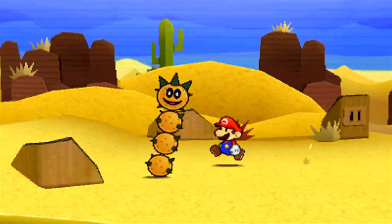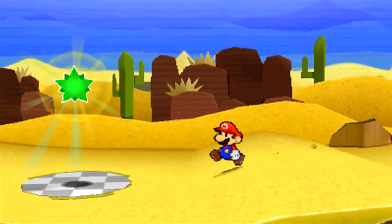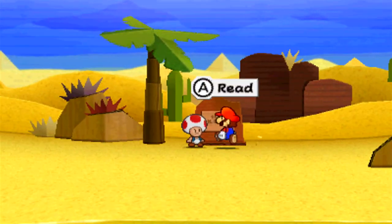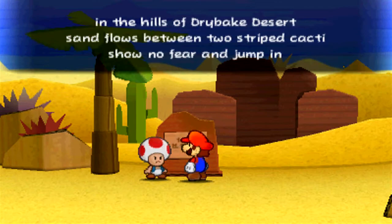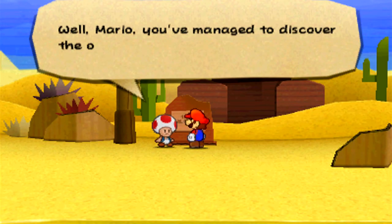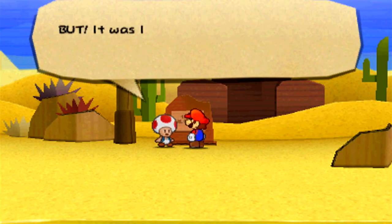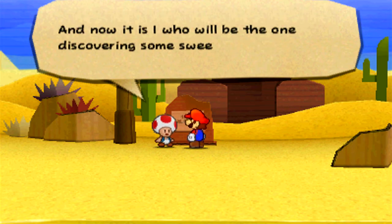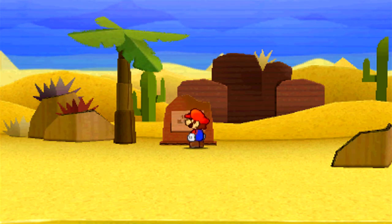That's actually pretty hilarious. There are some Pokies over here, and look — there's the comet piece. I'm not gonna grab that right now. What I do want to show off is this: in the hills of Drybaked Desert, sand flows between two striped cacti. Show no fear and jump in. That is your hint for the one tablet piece that you're gonna need eventually.